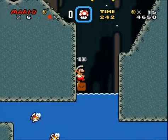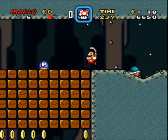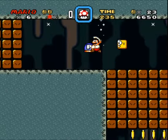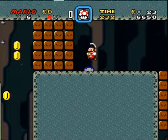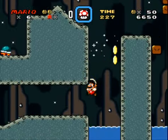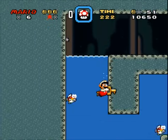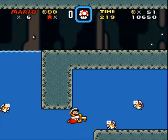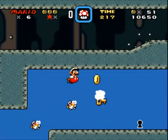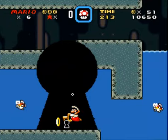I already went through this stage once. So this time we take the P Switch over here — should've gotten those so they wouldn't get in the way — and we find the key down here. This part is easier with fireballs, and there's our secret exit.